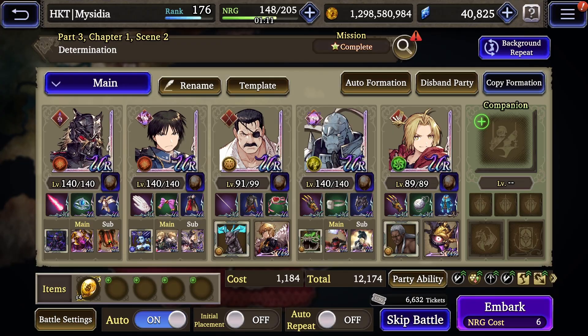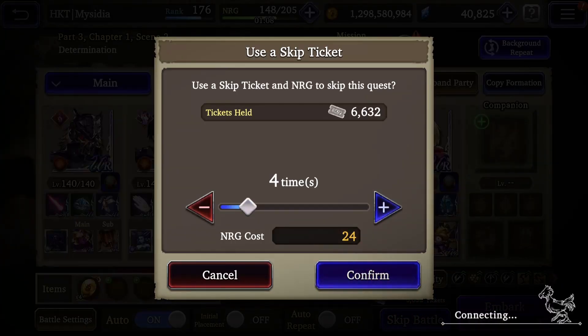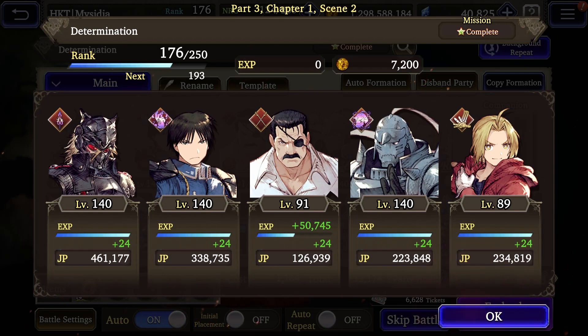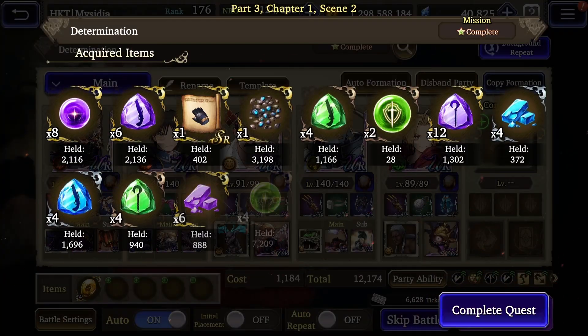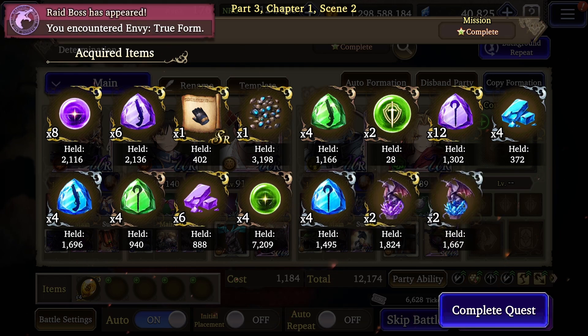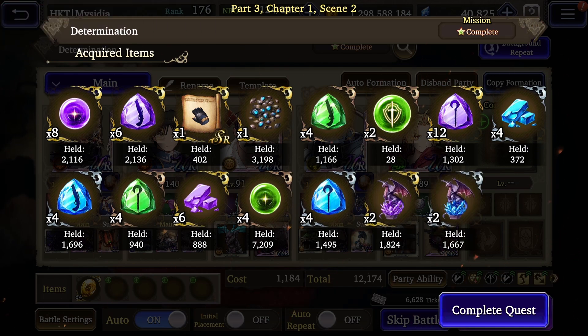Every time you spend 20 stamina or more in the game it will activate a raid and you'll get a little notification. You can store up to 10 activated raids to complete all at once, however you won't get any more raid activations once you have 10 stored, so make sure you do those 10 before spending more stamina.